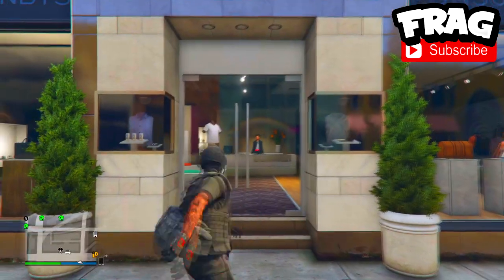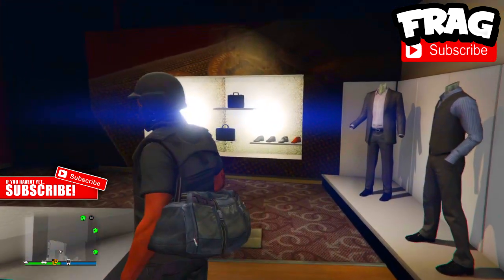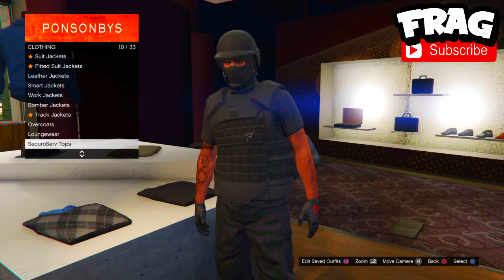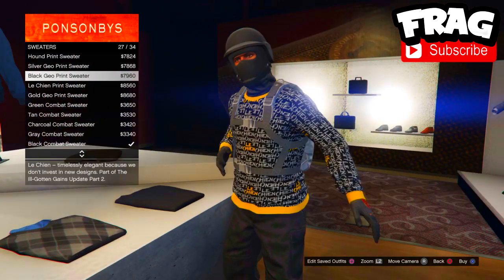The next glitch is how you can actually glitch anything, or any type of jacket, through your utility vest. To begin, make your way into a clothing store, go to the top section, head over to the turtlenecks, and select any turtleneck of your choice.